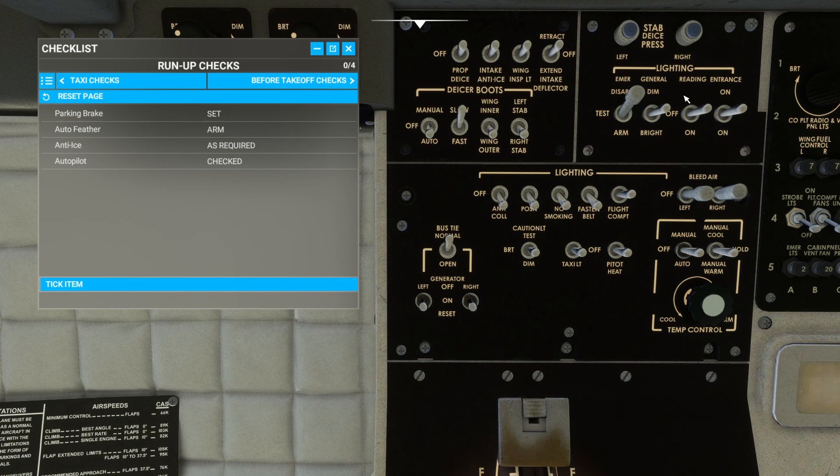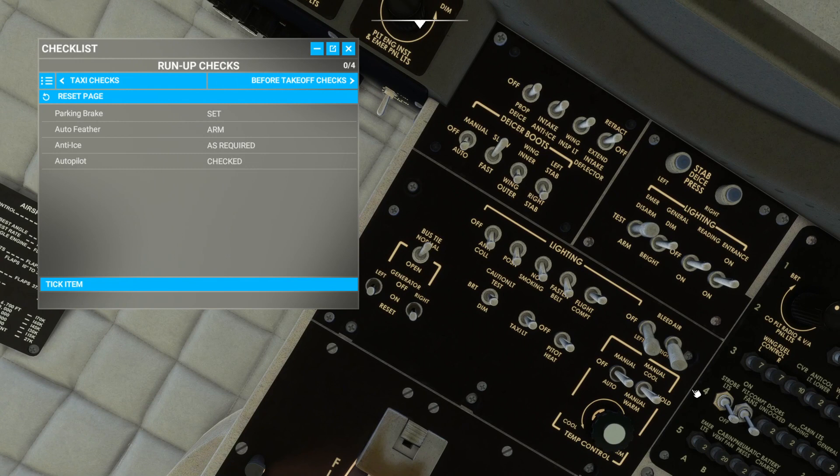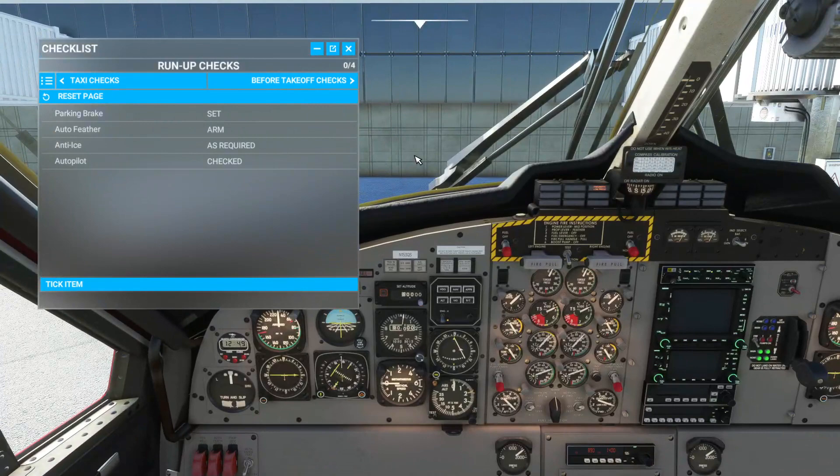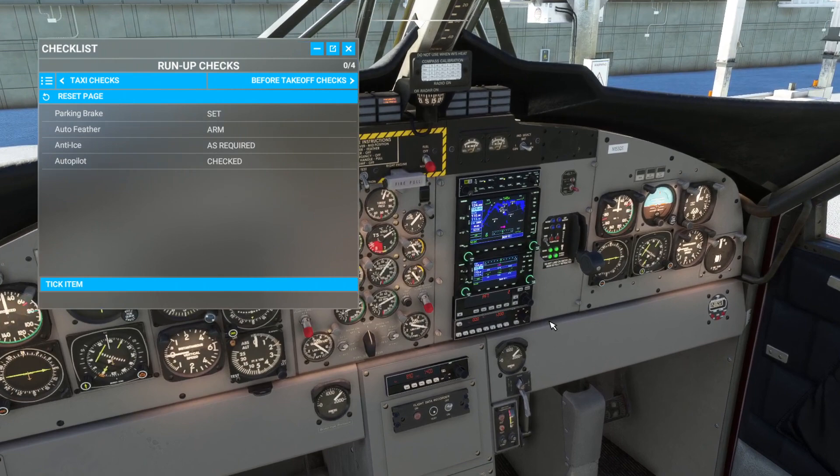Here's the cabin lights, I believe. Emergency lights. Bleed air. Let's see if the strobes are modeled — no they're not. Come down here, check your autopilot. My gauges will come on when I pan just because I have my avionics set up to a button. I believe on this plane they come on once you turn on your battery.